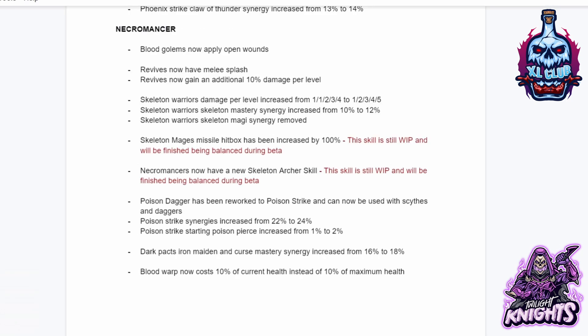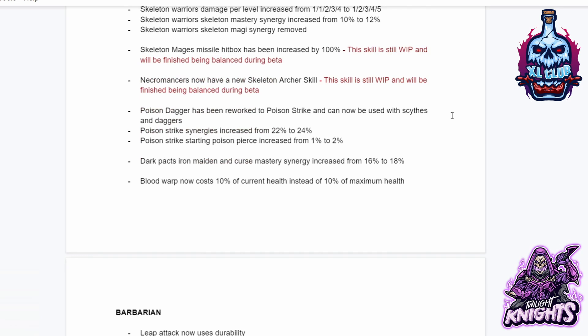For the Necromancer: Blood Golems now apply open wounds. Revives now have melee splash and gain additional 10% damage per level. Skeleton Warrior damage per level increased from 1-1-2-3-4 to 1-2-3-4-5. Skeleton Warrior's Skeleton Mastery synergy increased from 10% to 12%. Skeletal Magi synergy is removed. Skeleton Mage missile hitbox increased by 100%, still being balanced. Necromancers now have a new Skeleton Archer skill, also in the works. Poison Dagger has been reworked to Poison Strike and can now be used with Scythes and Daggers. Poison Strike's energy increased from 22% to 24%. Dark Pack's Iron Maiden and Curse Mastery synergy increased from 16% to 18%. Blood Warp now costs 10% of current health instead of maximum health.